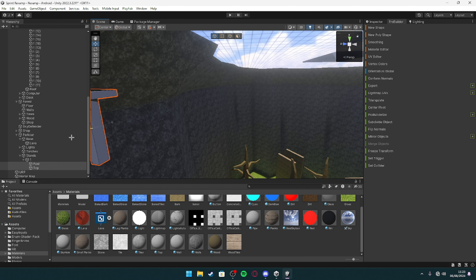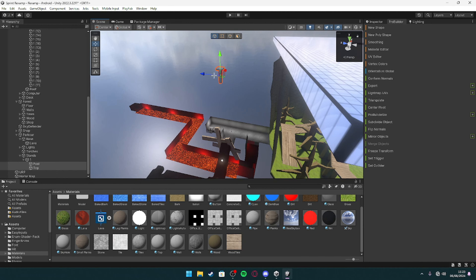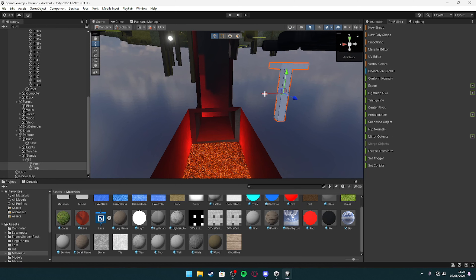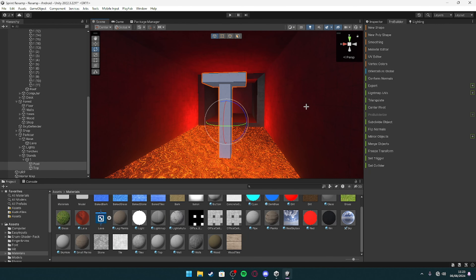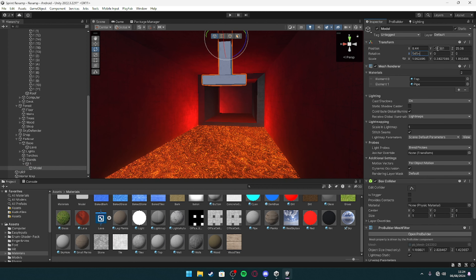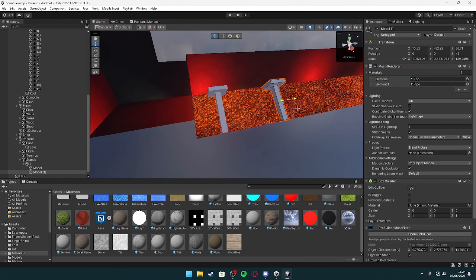Once I've got this model, I'm just going to take it into the parkour section — which is just here, as you guys can see. Now I have it inside the parkour course. What I'm going to do is press merge so it's just one thing, and then I'll rename it.